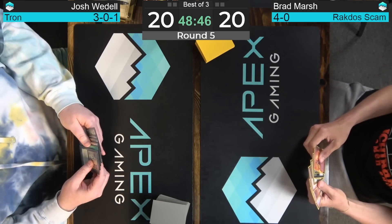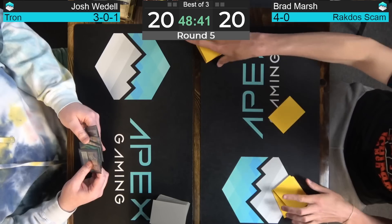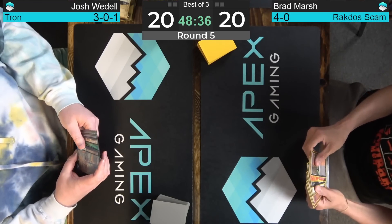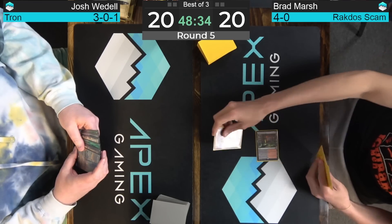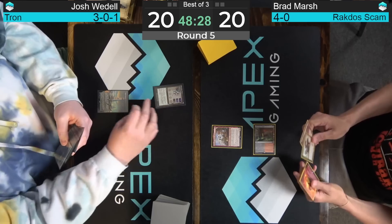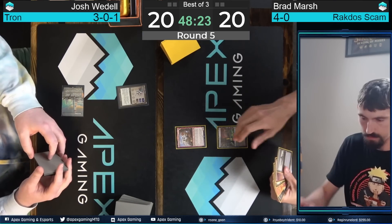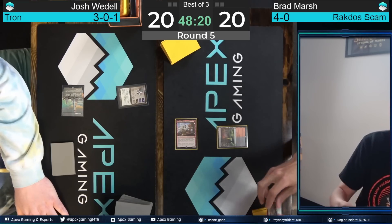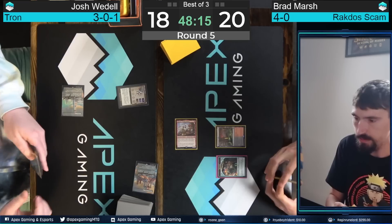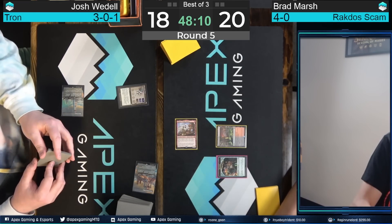Marsh is mulliganing aggressively — he knows he needs a very specific kind of hand in this matchup. Not so much the spot removal; he needs the hand disruption and the pressure. Turn 1 Raghavan on the play for Brad Marsh is probably the best possible in this matchup, even better than Thoughtseize, because Tron just doesn't have early answers to the Raghavan, and that tempo boost is really powerful.